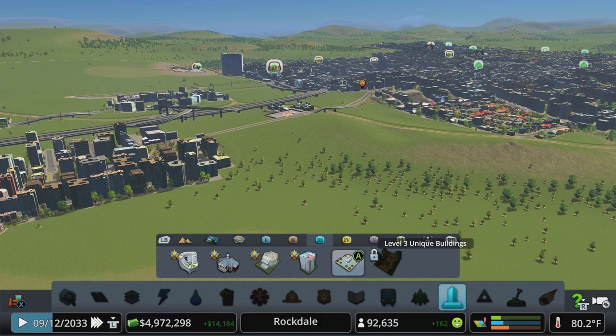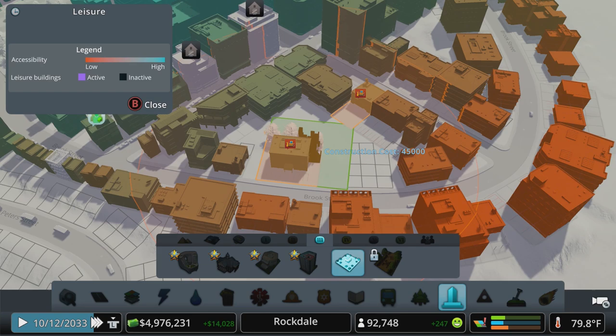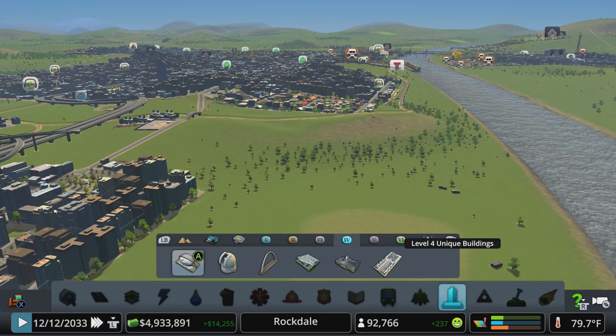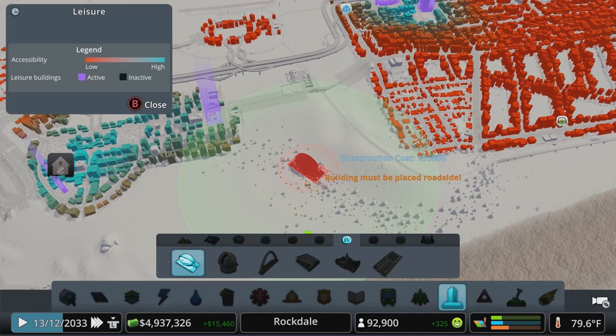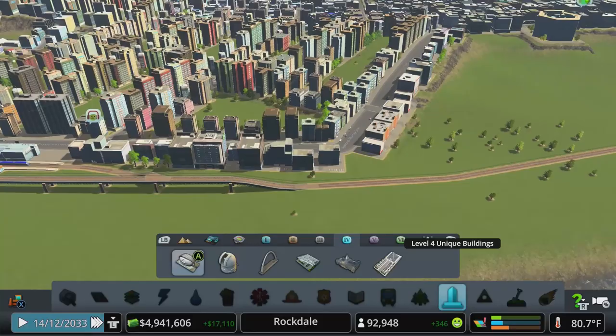So where are we going to put this official park? We could throw it kind of down here and see how we can slip it in while overwriting as little as possible. Those are all of our level three buildings. Now we start to get into some of the bigger stuff — especially the stadium and opera house, which are two pretty big sizable buildings. The happiness bubble on this is huge, but it's a massive footprint, so we've got to find a spot for that.